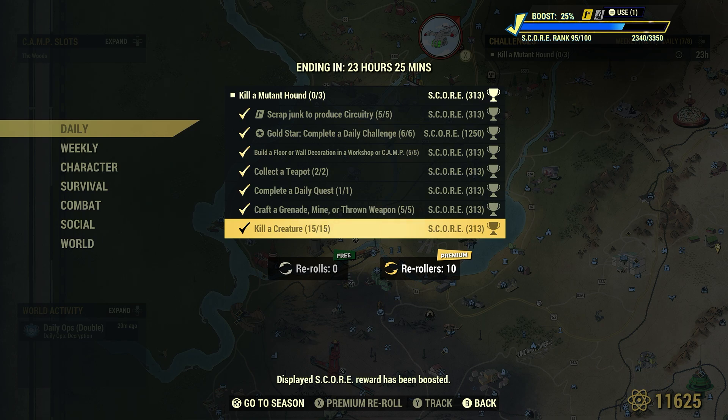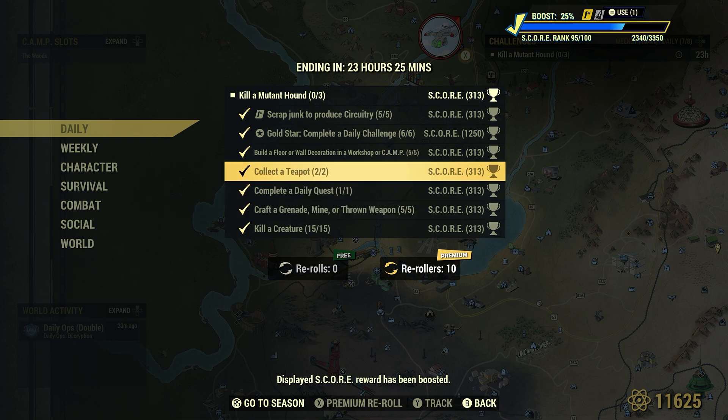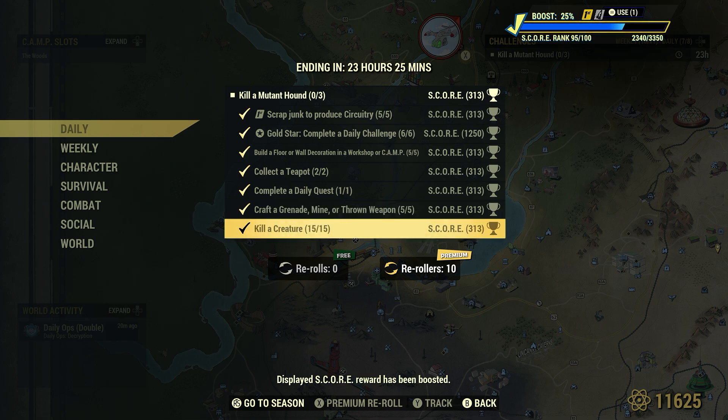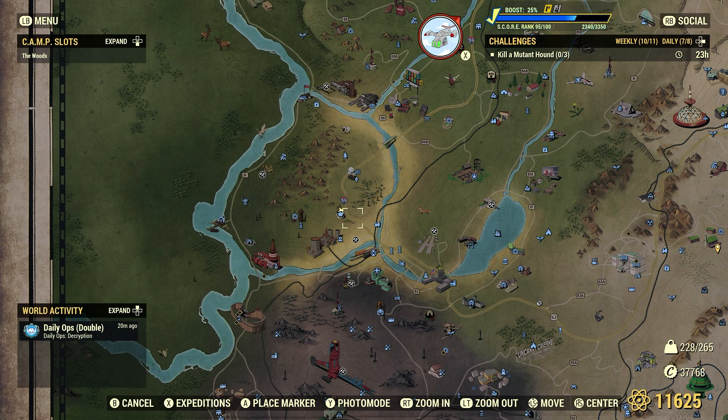Kill a creature - 15 for 15. We already completed this one while doing the honey quest. Creatures can be anything but humans or robots - so insects, animals of any type, ghouls, scorched, super mutants, mole miners, cryptids - they're all creatures. Just go after them, there are all kinds of choices.